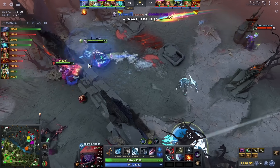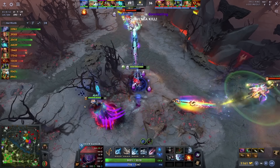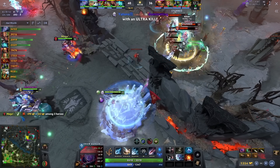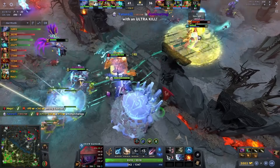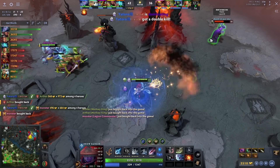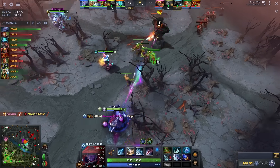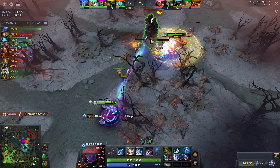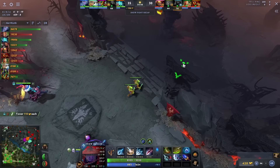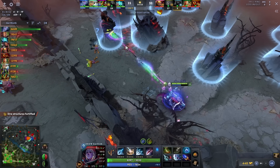Drow Ranger relies heavily on positioning. In order to survive fights and dish out damage, Drow needs to have the perfect positioning. In team fights, Yatoro does not show first — he waits for his teammates to either start the skirmish or for the enemy to go on them. Once the fight is started and he is not the center of attention, he shows up and dishes out damage. He uses Pike to either close out the distance to escaping foes or to escape himself. He doesn't use Manta for damage but rather for situations where he will need the dispel. After Yatoro gets to the point where he is strong enough to breach high ground, he waits for the perfect opportunity. He avoids going high ground if members of the enemy team are alive — usually you will only see him going high ground when the enemy team members are either dead or he has Aegis. It is very easy to throw as a Drow Ranger and the risk is too big, so he prefers to keep it risk free.